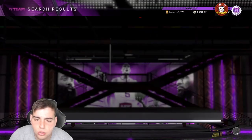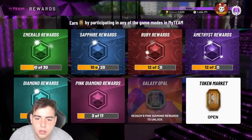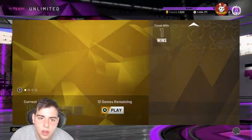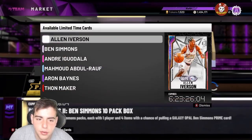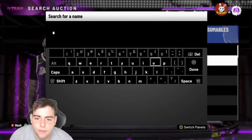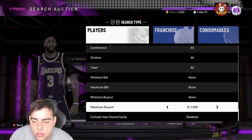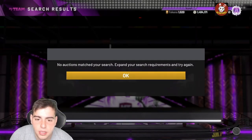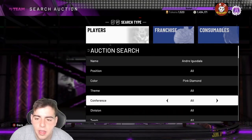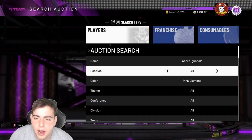I'm expecting a locker code drop today. The token market update — five minutes into this video and it's not looking too good. If you're home from this coronavirus outbreak or home from school, get ready because the market is gonna crash. Iguodala, a pink diamond, at 50-something k is absurd — he might go down to 40. There's no way he's that cheap; his stats are unbelievable. He has Hall of Fame Clamps and Range Extender.